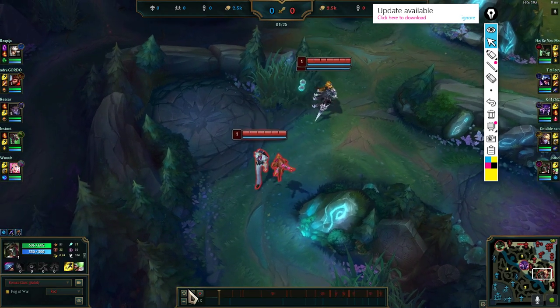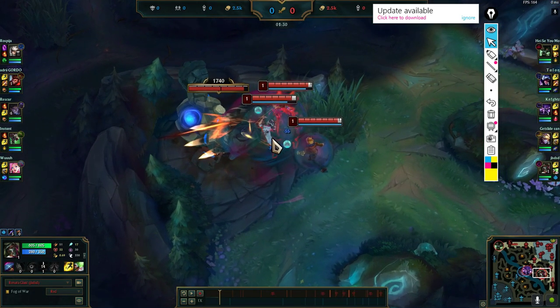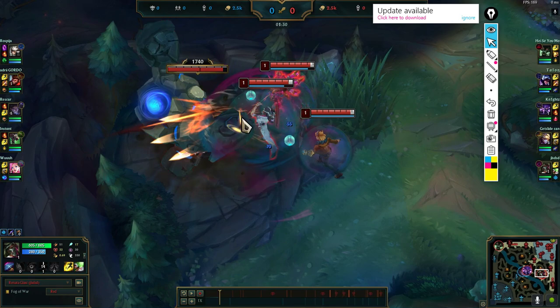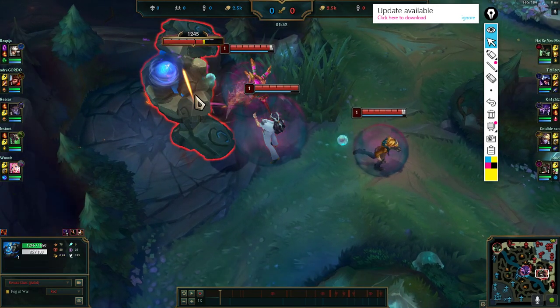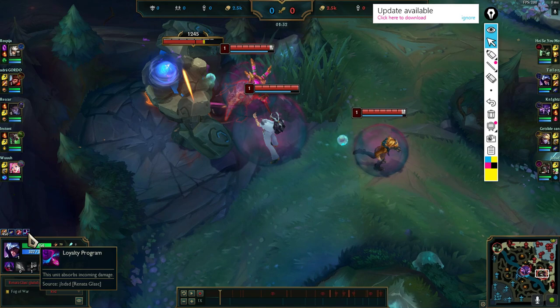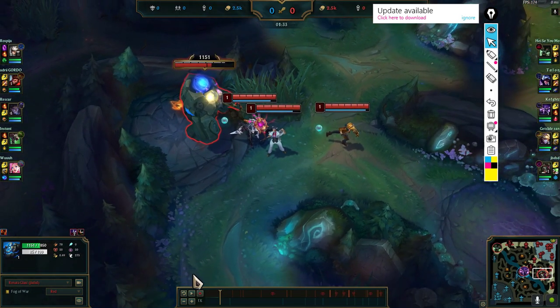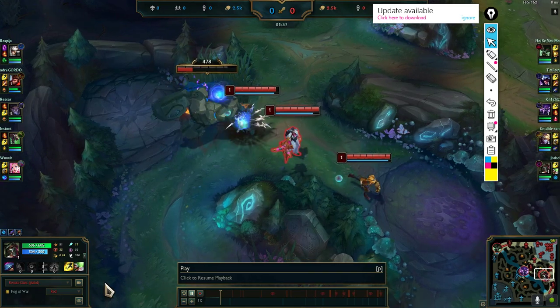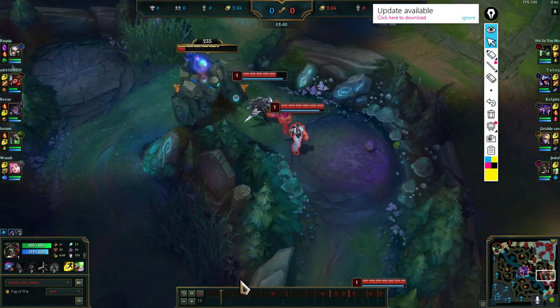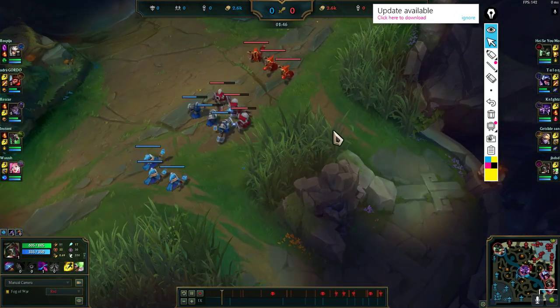Watch how I position — I start with my E, step forward, and tank the first auto attack of the Golem because I have the shield on myself. Then I back off a tiny bit and the Golem auto attacks Talon, who is also shielded. The shield soaked two auto attacks from the Golem, dealing 78 damage. I'm also auto attacking, Ezreal is auto attacking, and I'm reapplying my passive so we clear even faster.